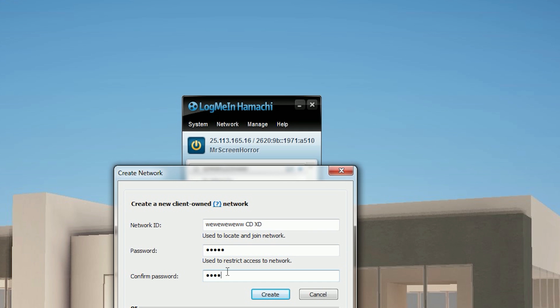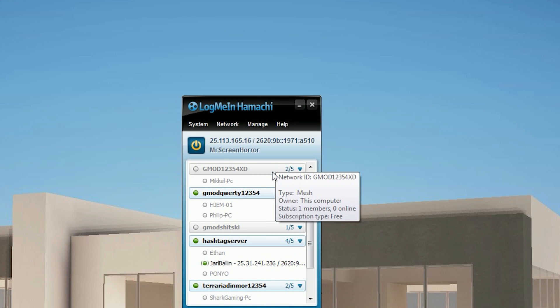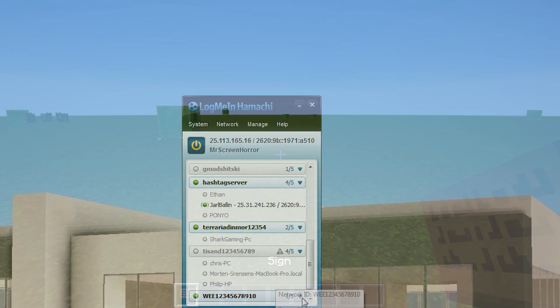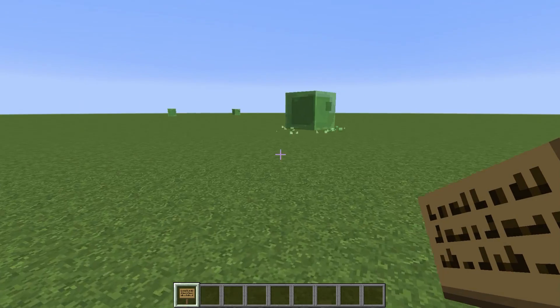So this is pretty easy so far. But after all this Hamachi networking stuff, you can go and open up your Minecraft without all that advanced stuff just for a minute. And then you're going to be thrown into this stuff again with some numbers and all that.